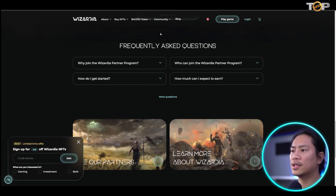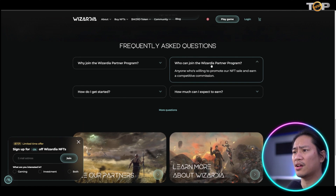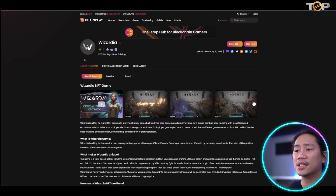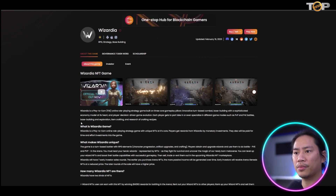There are FAQs about the referral program covering how to get started, who can join, and how much you can expect to earn. Who can join the Wizardia Partner Program? Anyone willing to sell and earn a competitive commission — including you watching this video. Grab that link and put it on your social media platforms.